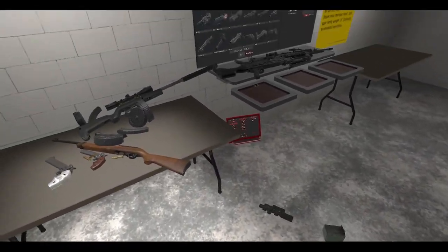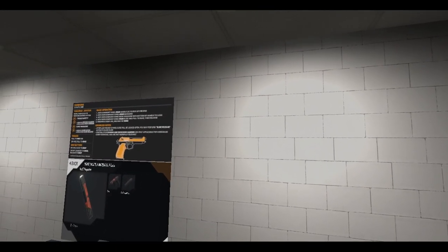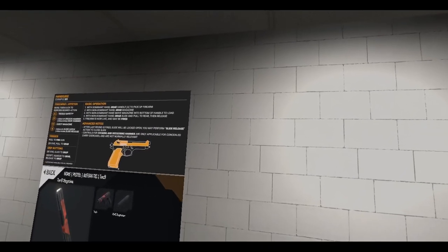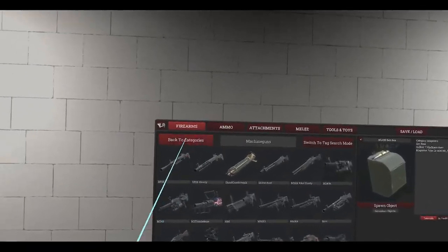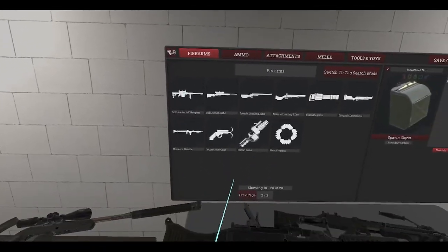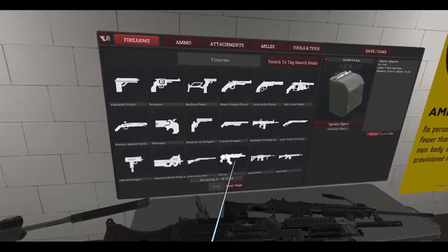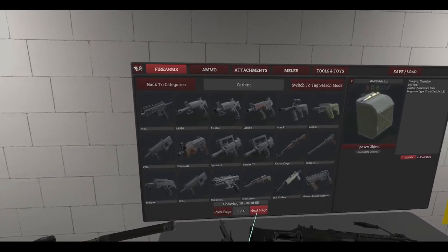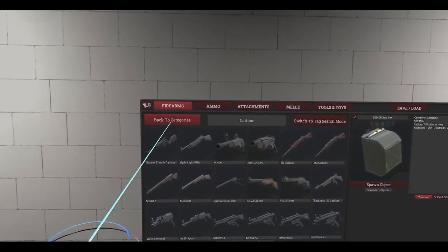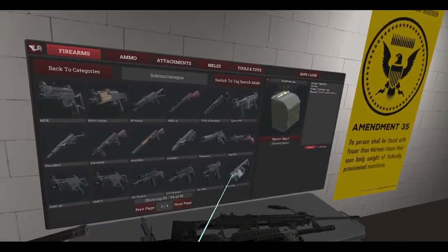Those are the two versions — the modified full-auto version and the regular semi-automatic version of the Tech Nine. Now let's look at the Vector. The Vector now has a mag release — let me grab the Vector. It was a submachine gun, not a carbine.